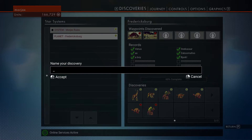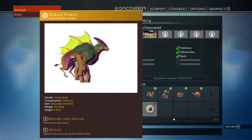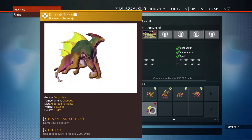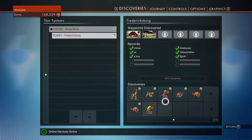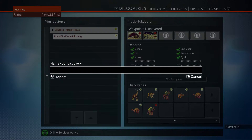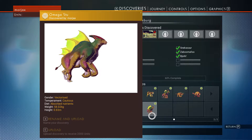This guy is going to be Peter. Peter. Unix received. This kind of looks like one of these guys here. Vectorized gender? Cautious. Absorbed nutrients. What would we call the vectorized gender? Omega Stew. There we go.